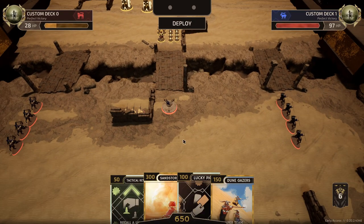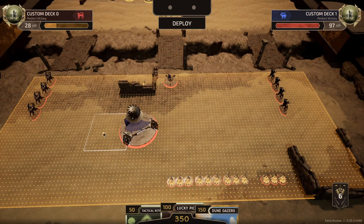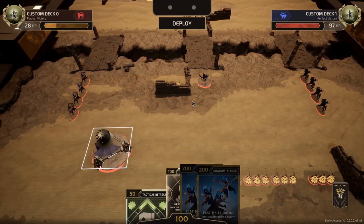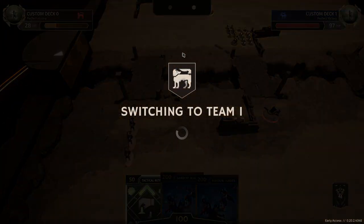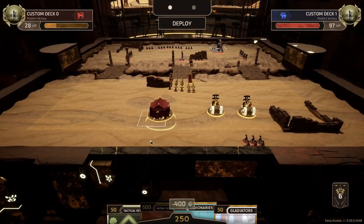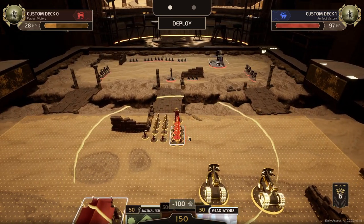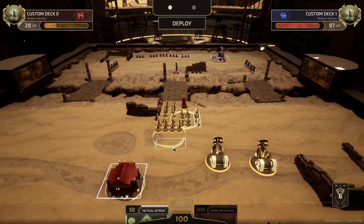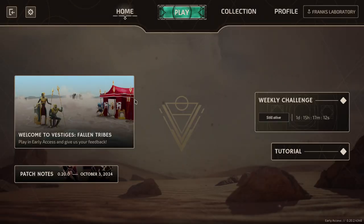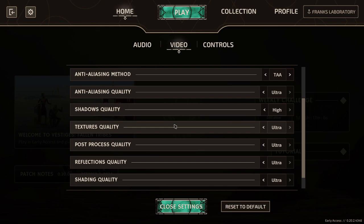The units will spawn and automatically attack the enemy unit, depending on which side of the map you're on. There's currently three maps. PvP is set across turns where you're trying to reduce the enemy's HP value by 100. The way you do that is by having units that survive the round — their HP is calculated and subtracted from your opponent.